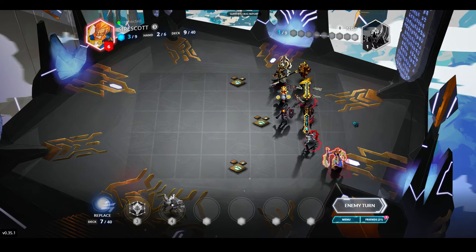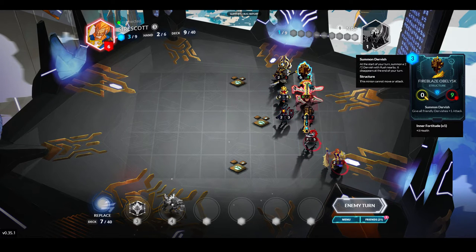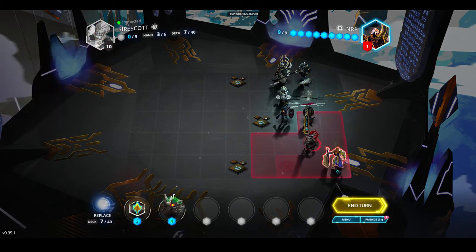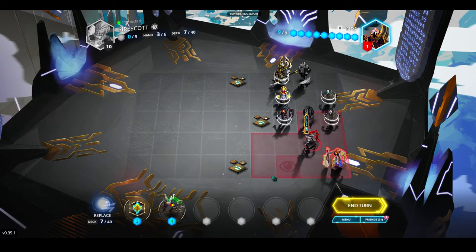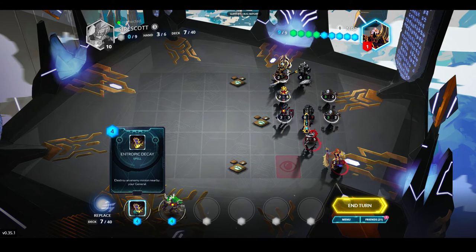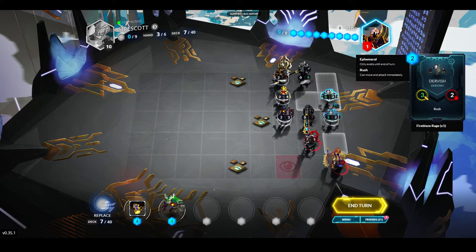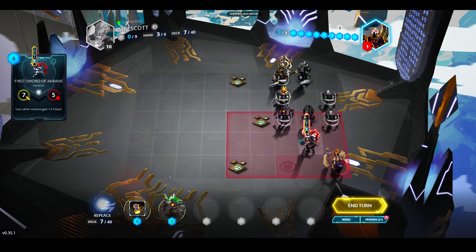He only has 1 mana left — I don't think it's even possible for him to get anything. That means I could win next turn. I think I need a lucky spawn — maybe a 50% chance of this Fireblaze Obelisk spawning right there so I can move down and hit the General. Let's get a lucky spawn on the Fireblaze Obelisk. That's going to save him. I can use both these to attack him though. Let's see what I can draw — 3 plus 3 plus 2 is only 8, so it's not that close to lethal.